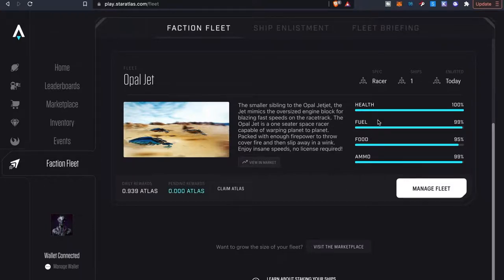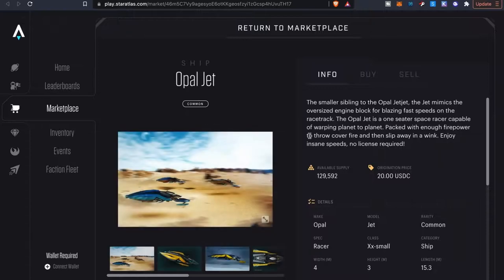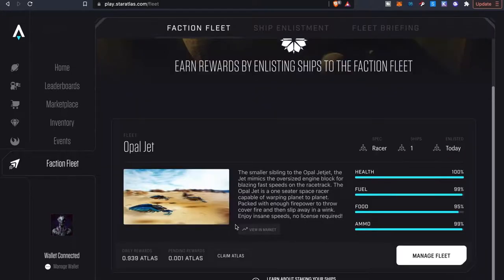You guys can see I went ahead and listed my Opal Jet. Food, ammunition, and all that stuff — some of it has already depleted. It gives me an idea of how many ships I have listed, and I can also view this in the market to go buy some more — maybe get like five of those. You've got to do your own numbers and your own research to figure out what suits you best.